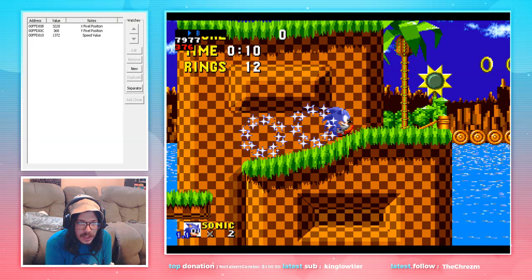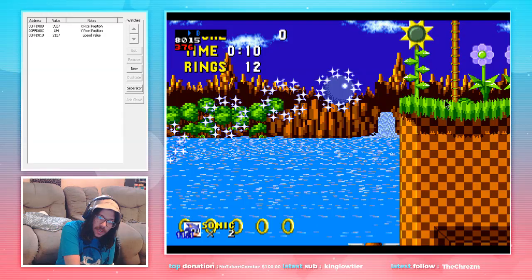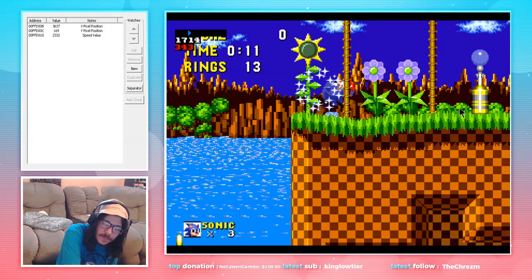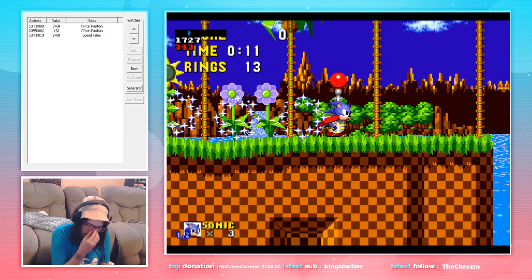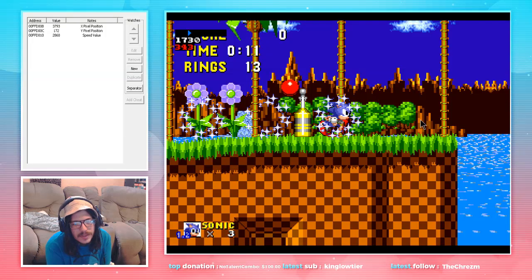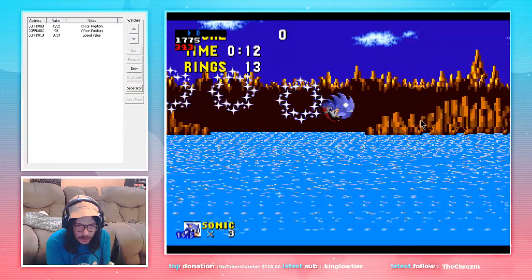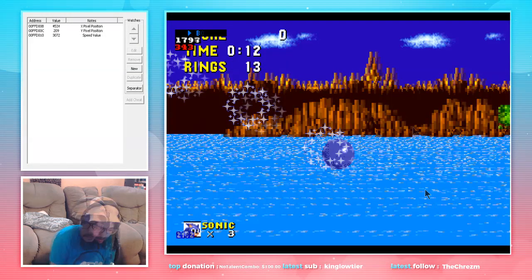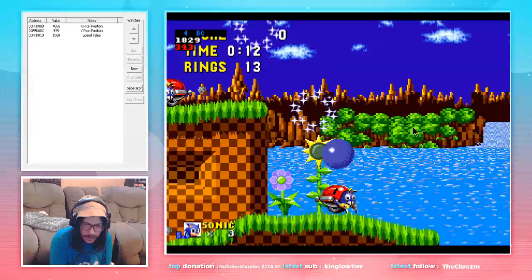Next frame, we are going to initiate a full jump, which will get us just enough height to land on this platform. So Sonic is going to run through. We are going to pass this signpost. After we pass the signpost, we're like right about aligned with this. You want to do a full jump. Continue to hold right and jump until Sonic gets aligned with this thing in the background, and then begin to hold left and jump, which will then put us onto this guy.